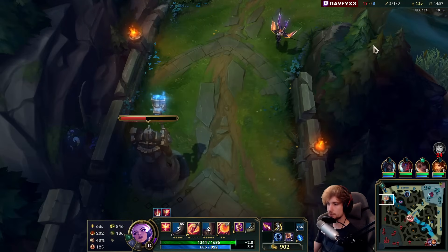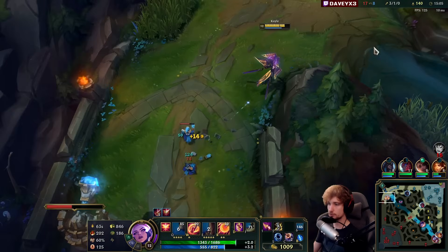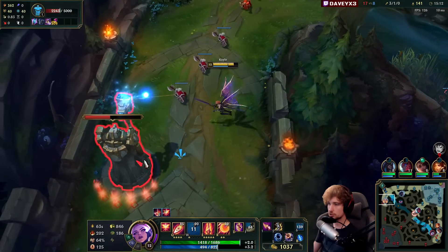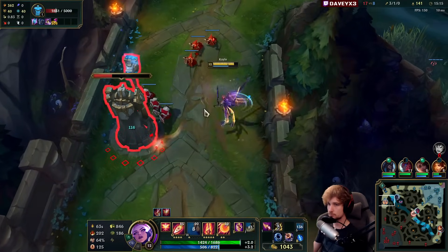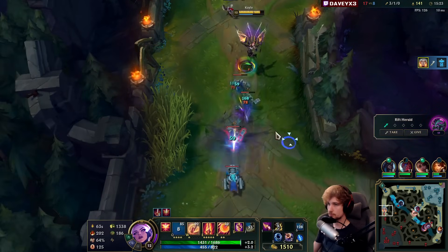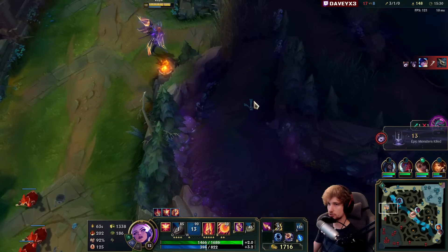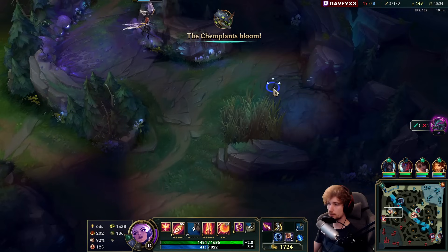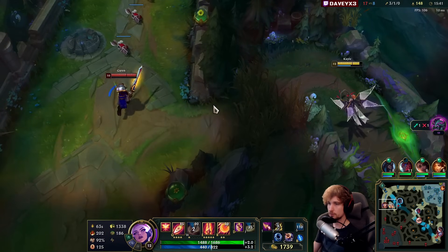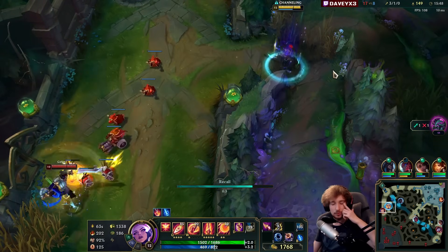Let's get the next wave. Nunu is in mid lane and Kai'Sa is still bot lane — you need to know exactly where they are. Tower's been cleared. We'll get the next wave along with it. Let's see if there's a jungle camp to secure — maybe a blue buff. Everything seems to be taken already. I'm not really interested in going for wolves as it's a potential risk.